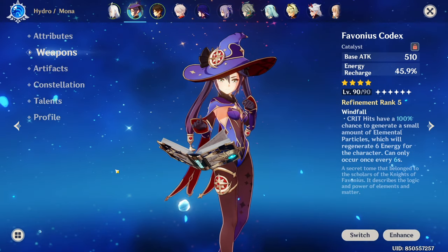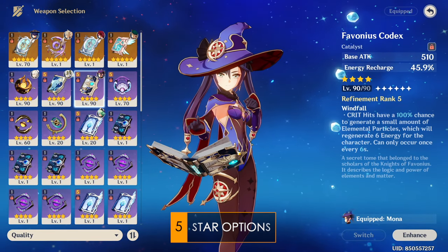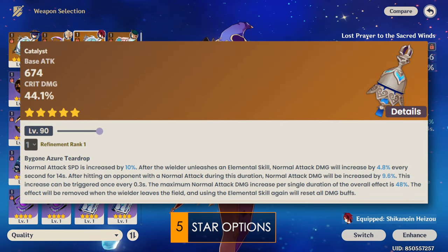Mona's weapon options are quite wide for her support role, but pretty awful for her main DPS role. For her main DPS options: the Skyward Atlas, Lost Prayer to the Sacred Winds, Kagura's Verity, and Tome of the Eternal Flow are all going to be your main DPS options.